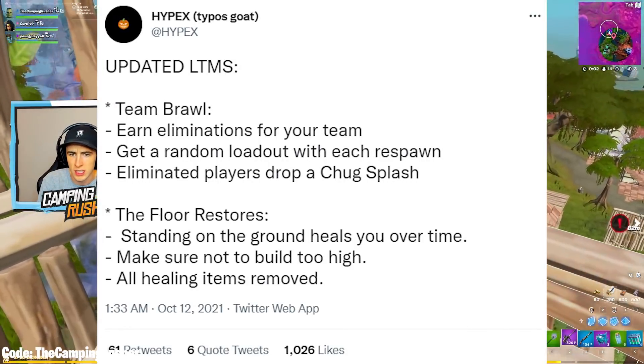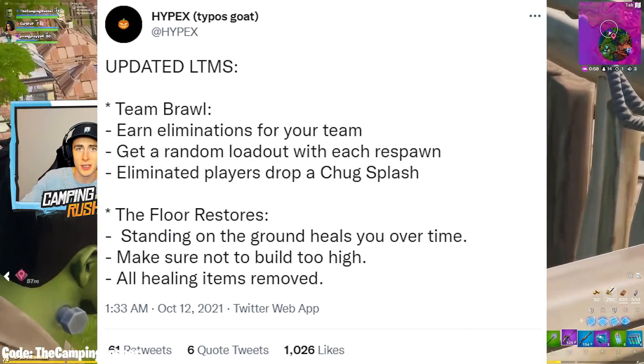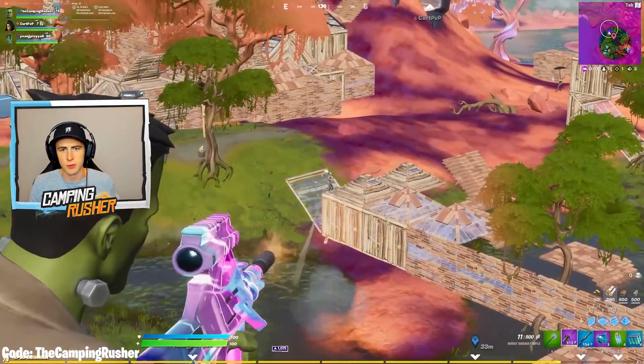The LTMs have been updated. Team Brawl is back — you earn eliminations for your team, get a random loadout, and eliminated players drop a chug splash. I'll take a break from late-game arena to play that — it's a fun game mode. Floor Restores is also back.